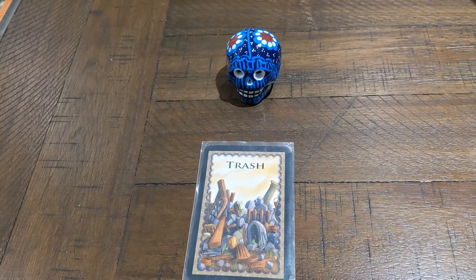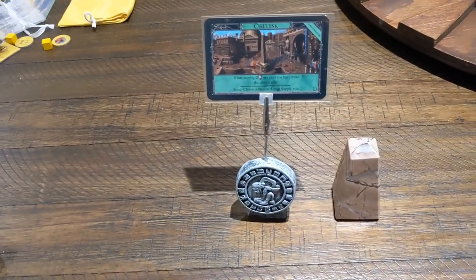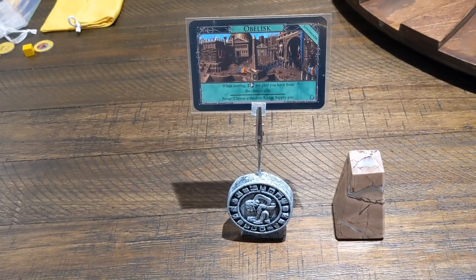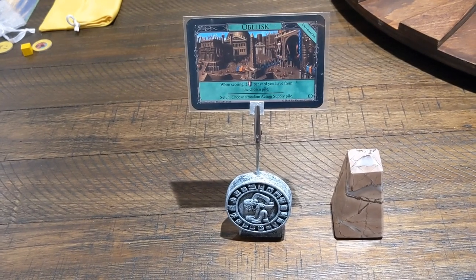Starting with the trash — I got this skull here, I just find it cool. Next I have the obelisk; I got a mini obelisk that goes on top of the obelisk action pile.